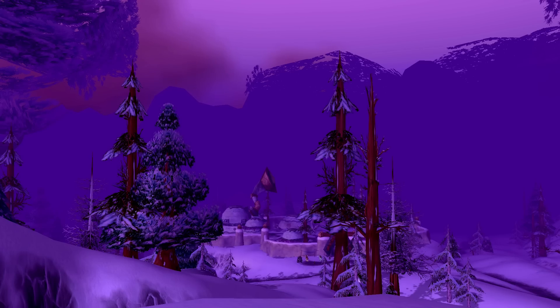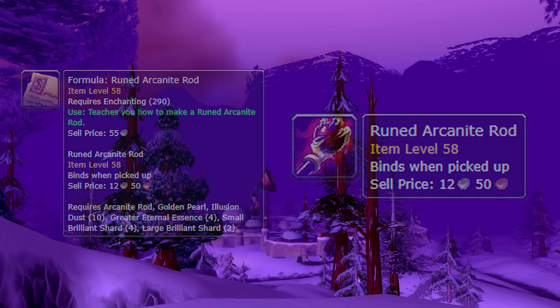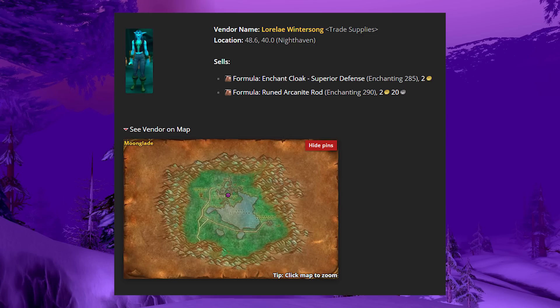Now this recipe is one of the most contested ones there is — it's the formula for the Runed Arcanite Rod. It's the endgame enchanting rod that you need to perform most of the high-level enchants. You can't just go to the trainer and learn how to make this rod — you actually need to get the formula. Only one vendor in all of Azeroth sells this: Lorelei Wintersong, the trade supplier in Moonglade, that druid-exclusive area. A lot of people are leveling enchanting and if they want to get maxed out to 300, they need access to this rod. This vendor is constantly camped, people time their alts there and try to sell it on the auction house for a premium. It has a really long cooldown, so once it's bought out it takes a very long time to refresh.